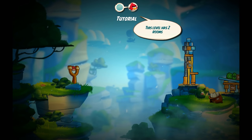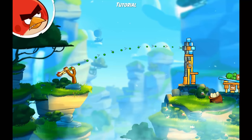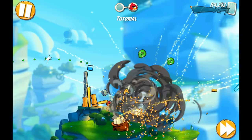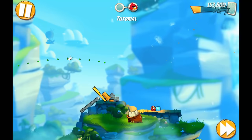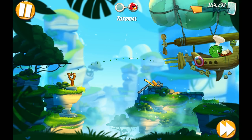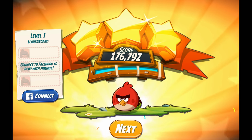Now this level has two rooms - okay, that's very interesting. That's a new mechanic. Let's just blast in there. Red's ability - whoa, that's an ability I'm unfamiliar with. I love how the pigs flew out of the screen like that, that was really cool. Oh they're going to grab the eggs - they want some omelets in the morning! Well we did it - three stars on the first level! I'll connect to Facebook probably next episode.